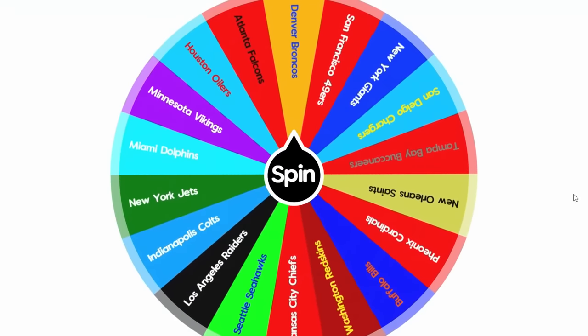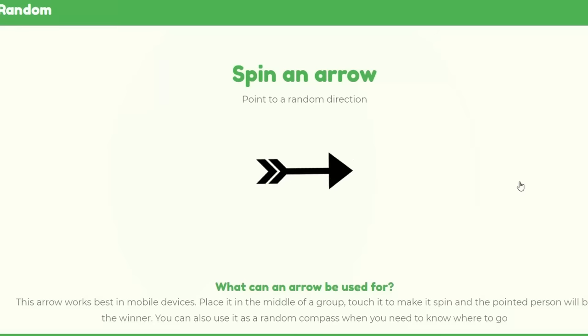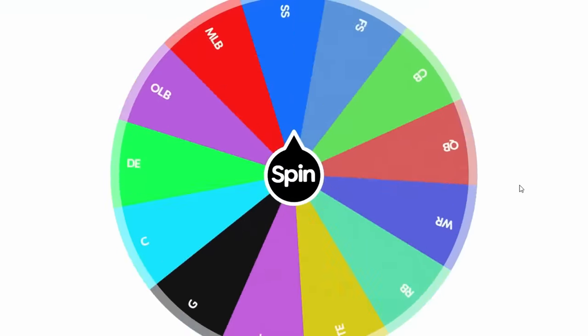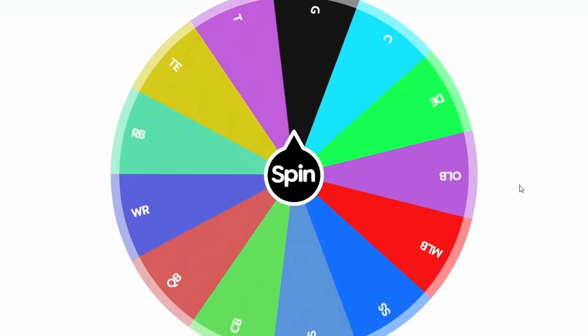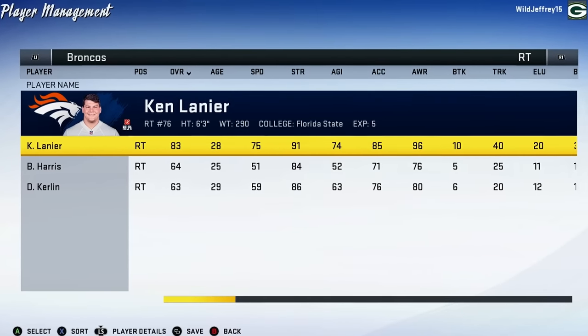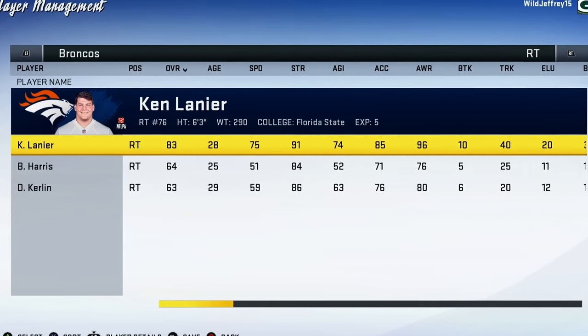For the first time we're going to get the Denver Broncos. They were dominant in my Madden 09 video — how will they do with John Elway? The arrow points them south to New Mexico. The upgrade wheel lands on offensive line, which was kind of needed since their best tackle was only an 81 overall. He's now up to an 83.